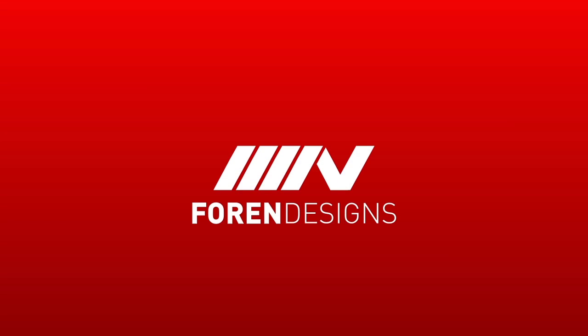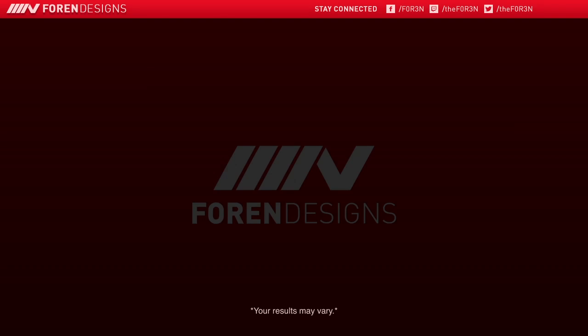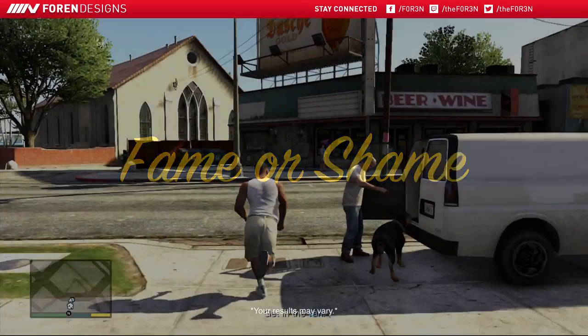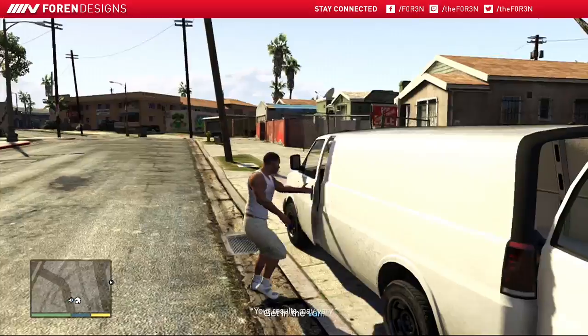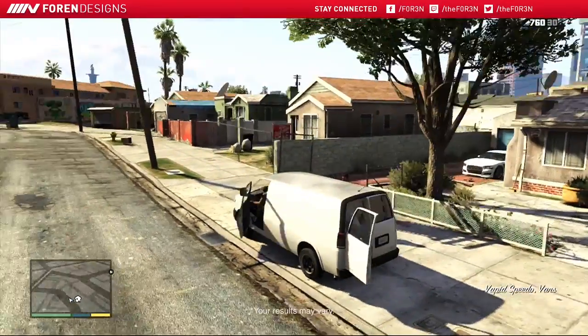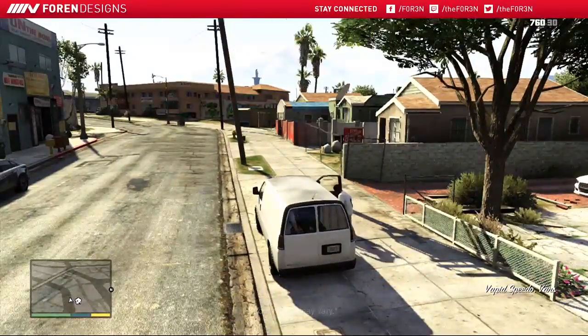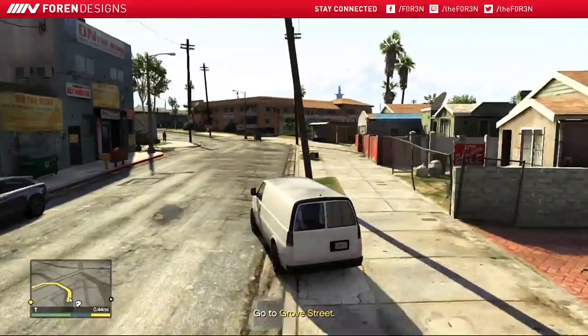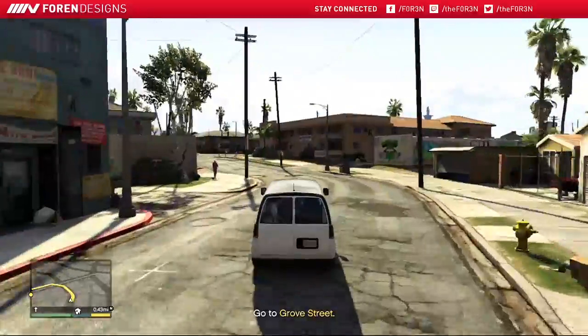Hello everybody and welcome to the Grand Theft Auto V Mission Guide. In the mission Hood Safari, you will play as Franklin and Trevor attempting to make a drug deal with Lamar. First, start off by getting in Lamar's van and heading down to the location. Once you've made it to the location, you will encounter a cutscene.